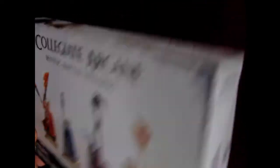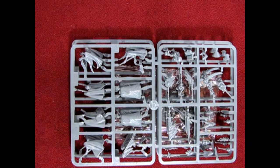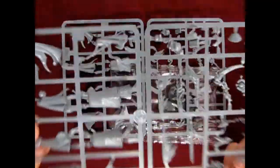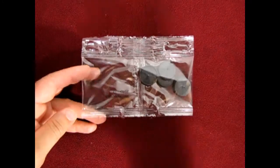So let's turn this box over and open it up, which has a lock flap in there. And now we can take a look at our components of this kit. In here, of course, we also have our instructions. So you get instructions and two sprues in gray — identical sprues. However, like I said, you can build the wizards in many different ways. And you also get, of course, your round bases for Warhammer Age of Sigmar.